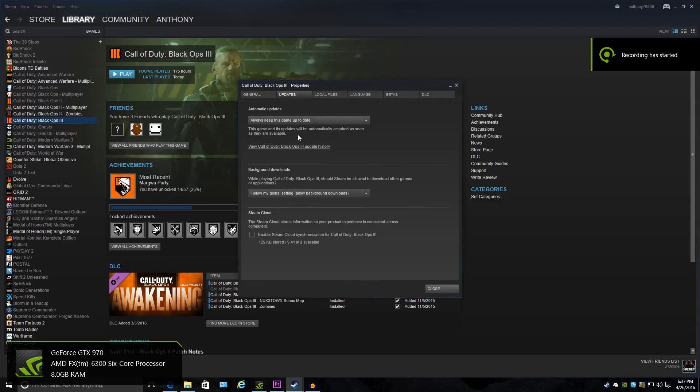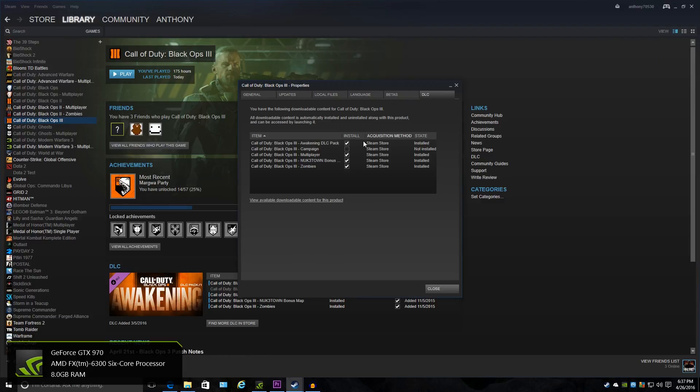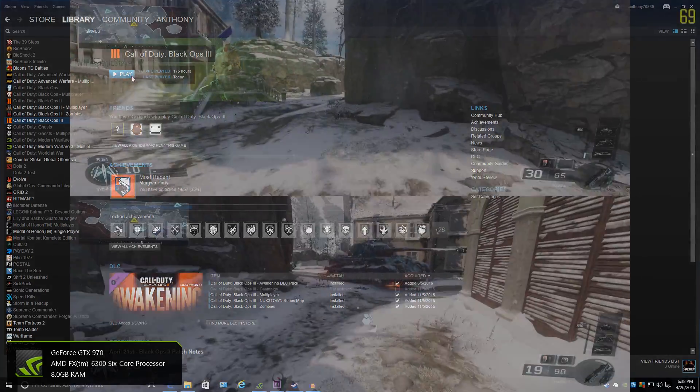The way to fix it is you right-click, go to properties, disable — I mean enable — Steam cloud, go to DLC, and only select what you want to download, whatever you want. Then after that you can just go back into the game.